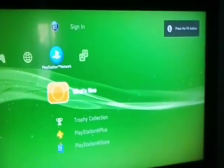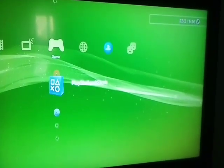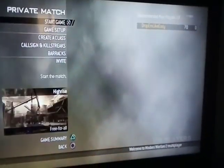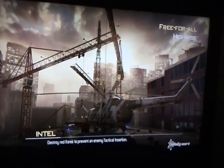Your PS3 is back on. Go to Modern Warfare 2 and click on it. Once the game loads, you can go to Private Match just to test the mod menu, or you can go online by clicking the Force Host option.